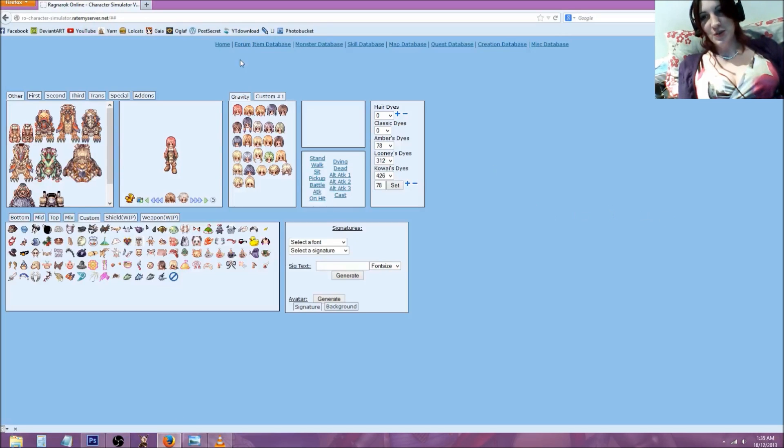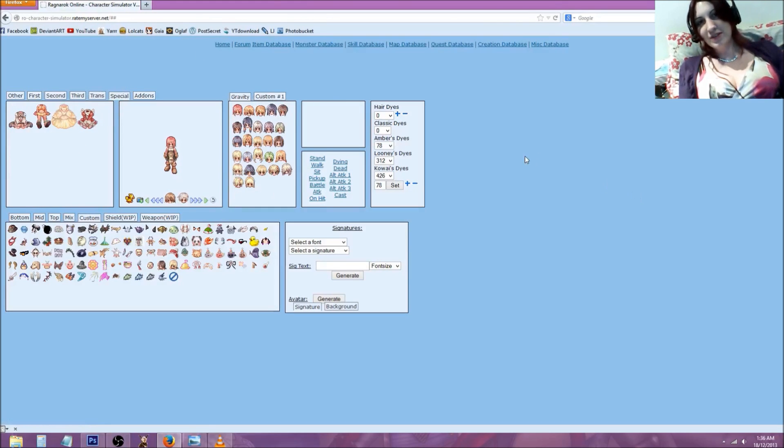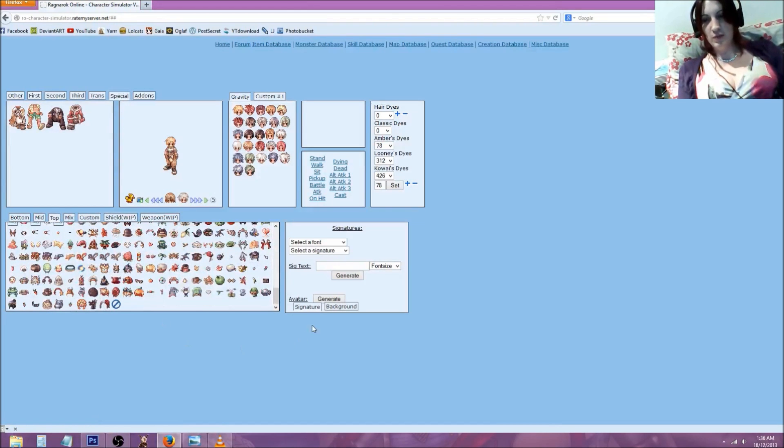First thing you're going to want to do is go to rowcharactersimulator.ratemyserver.net. It's a great website — it has every single class under the sun and every single hairstyle you can think of. Well, not every single one, but it's quite good. You don't have to be a girl; you could be a boy as well. Unfortunately, the website stopped updating as of 2011. It only has the K-RO basic headgears, so if you're playing on a private server with its own custom headgears, you're out of luck if you want to use this website for those.